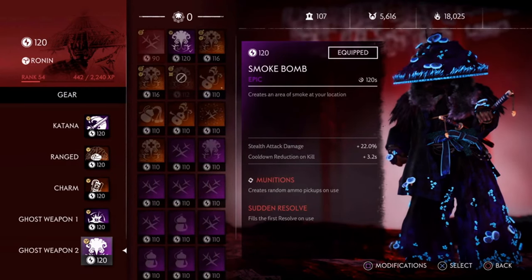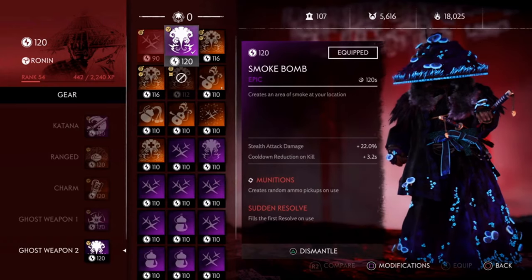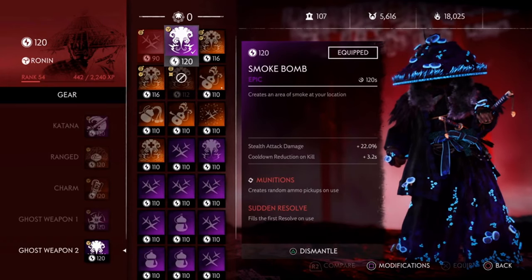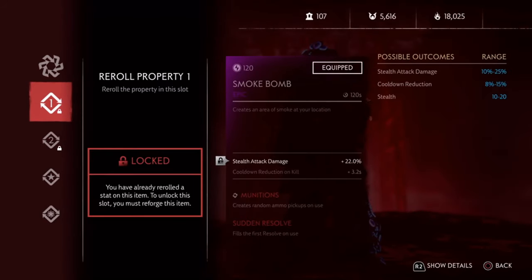For Ghost Weapon 2, you need to have Smoke Bomb. With Properties: Stealth Attack Damage and Cooldown Reduction on Kill. For Perk you need to have Munition, which is a must as this will refill your bomb on every use. For an additional perk, if you can have Black Powder, then it's an added advantage.